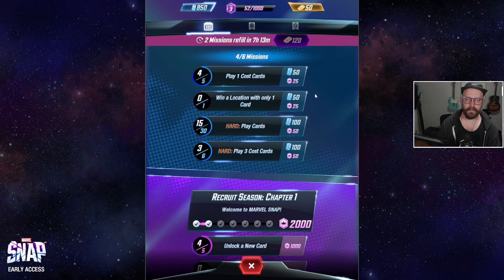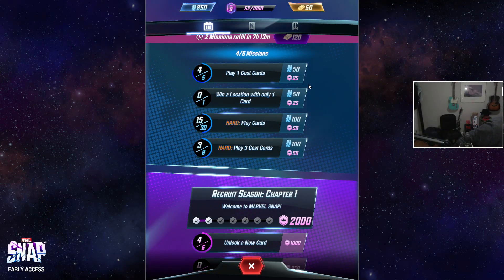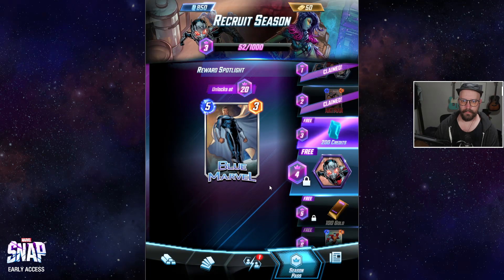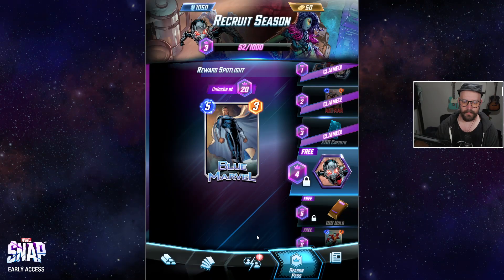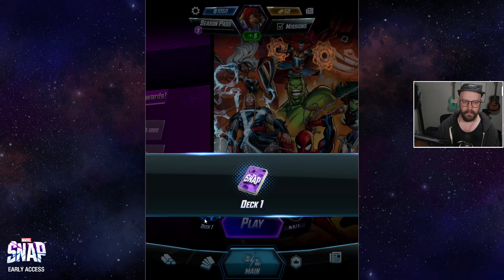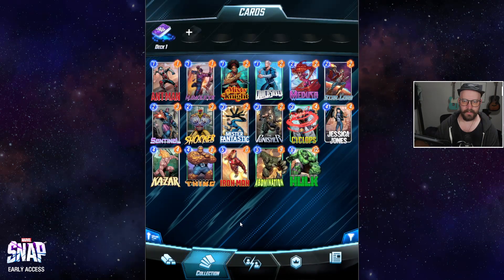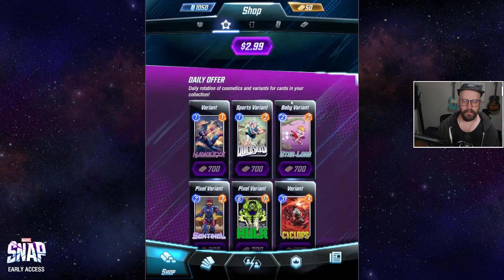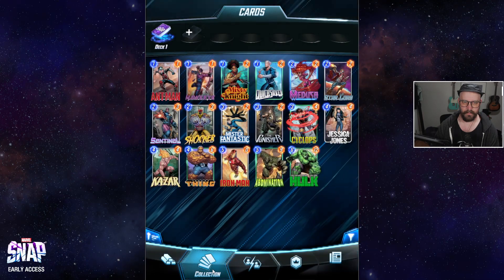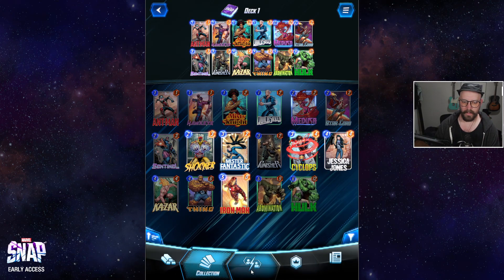Win a location with only one card — I don't know if that one's going to be easy. That one seems difficult. What are you yelling at me about? News. I don't want news for that collection. I like where we're at.